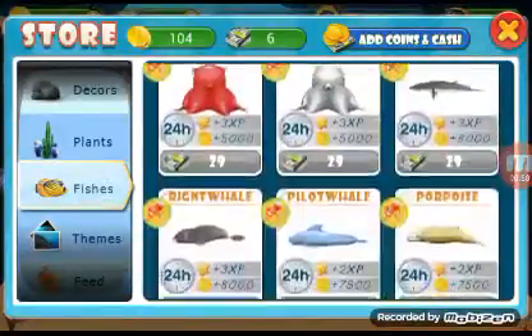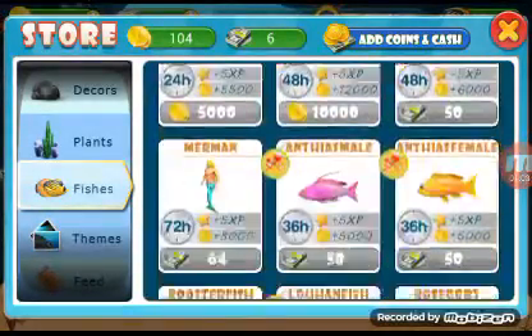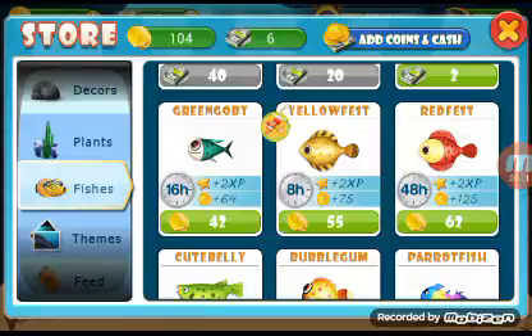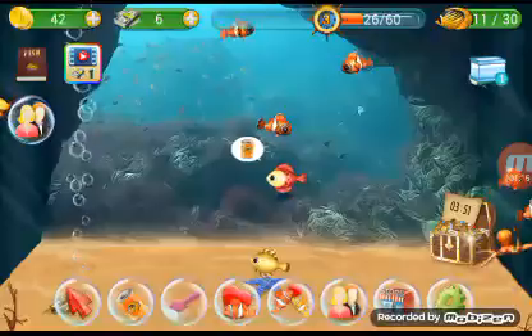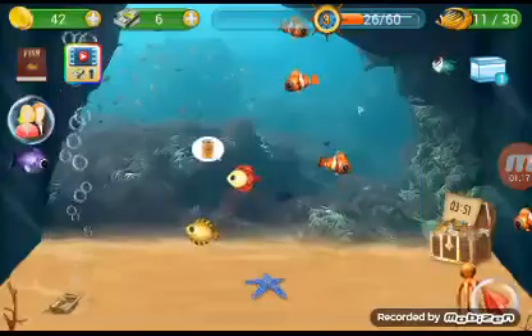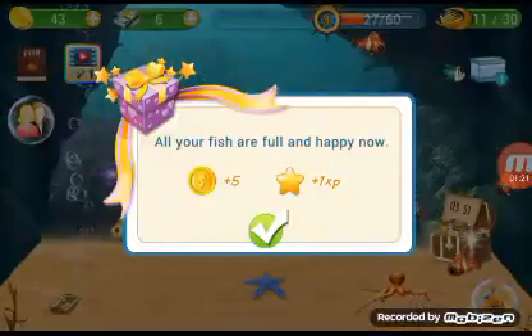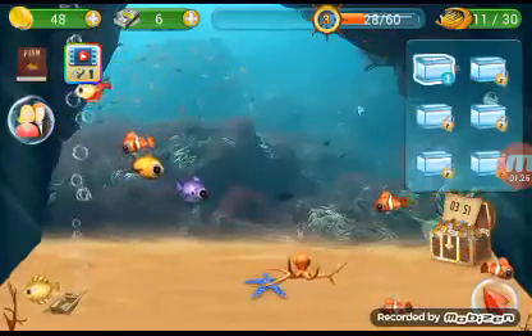Let's go to the store. Last time we unlocked a new fish — the red fest — and I wanted to buy one but didn't have enough coins, so we did some quests. Now we have enough coins. She takes 48 hours to grow up. I keep hitting the wrong button, so we'll feed our little red fest — our fish are full and happy now.